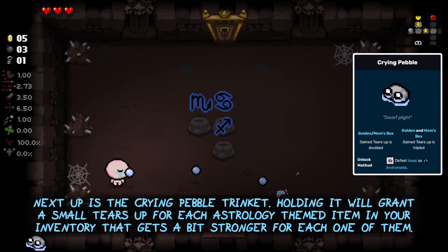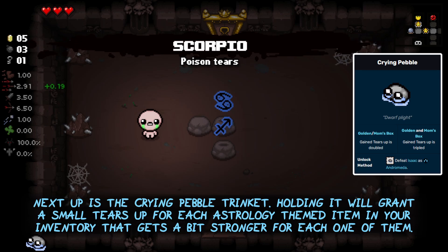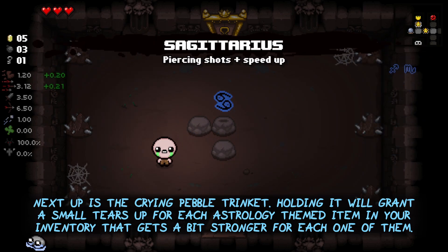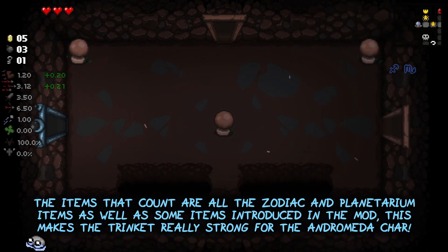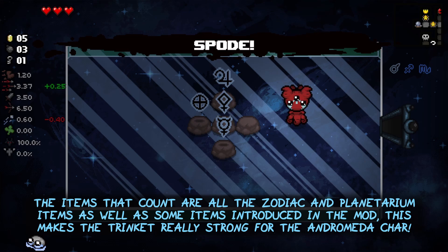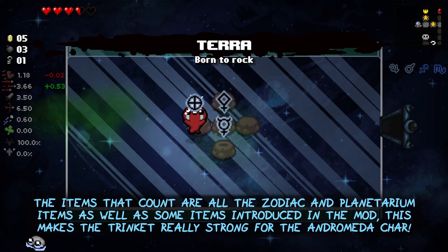Next up is the Crying Pebble trinket. Holding it will grant a small tears up for each astrology-themed item in your inventory, and that gets a bit stronger for each one of them. The items that count are all the zodiac and planetarium items as well as some items introduced in the mod itself. This makes the trinket really strong for the Andromeda character.